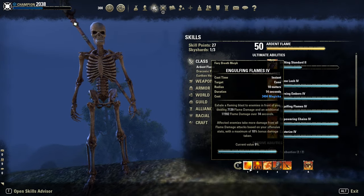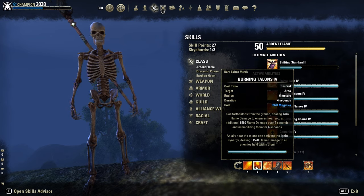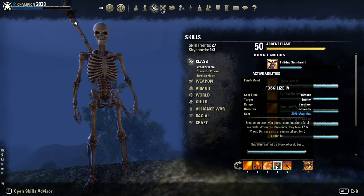Quick look on the skills. Front bar: Engulfing Flames, then Burning Talons to proc Hottegar — a pocket AoE. And Flamelash, a spammable. Fossilized also procs Hottegar.